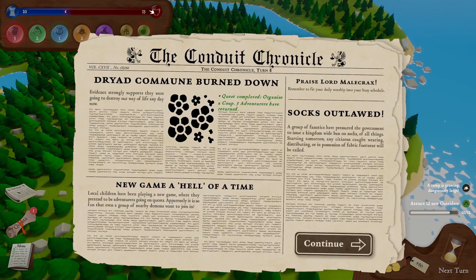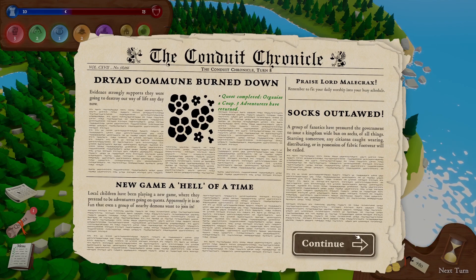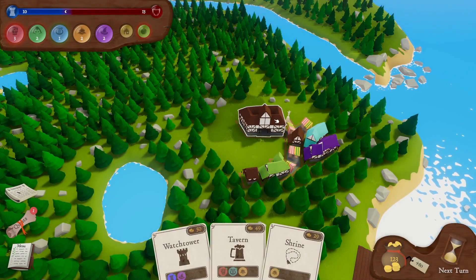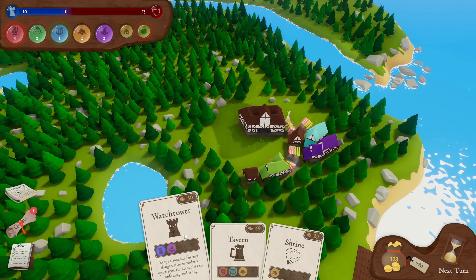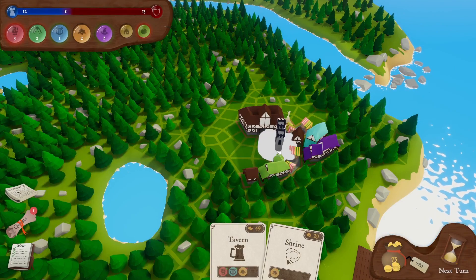Our threat track is so high — but wait, our quest is complete and three adventurers have returned! Excellent — that increases our defence quite a lot. We've got 123 quid and we probably need the watchtower for defence. We can afford it thankfully, so let's place that there.